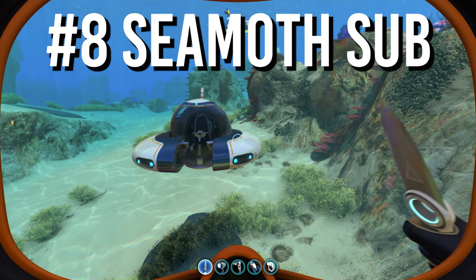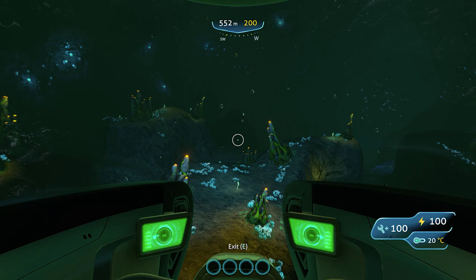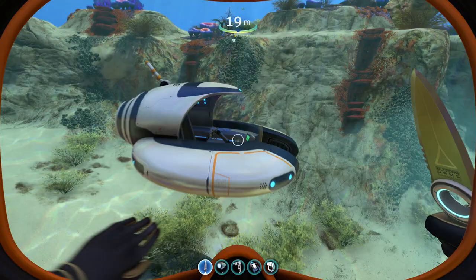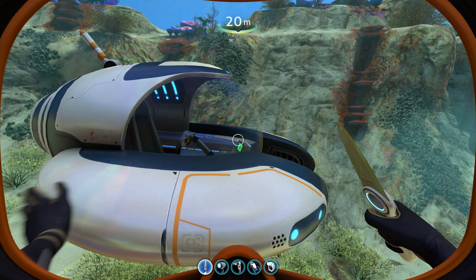The Sea Moth Submarine. Some of the most valuable resources on planet 4546B are found hundreds of meters deep or in vast cave systems. Exploring these biomes requires that you stay very deep for long periods of time. For this, you must use the Sea Moth, a personal-sized submarine capable of going to a depth of 900 meters. The Sea Moth looks very similar to real submarines made by a company called Triton.